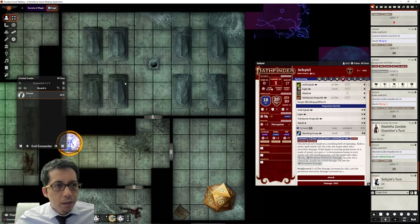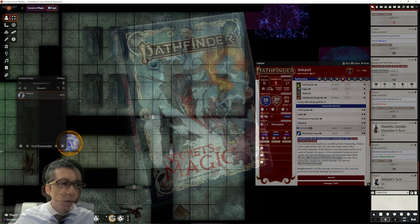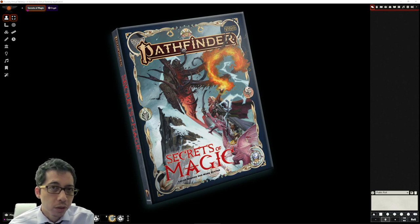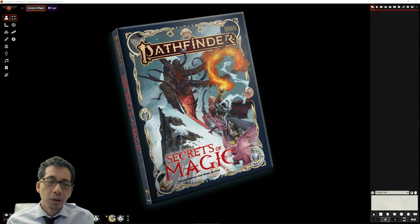On his next turn, now with a fully accurate weapon, Seltiel attacks the Zombie with his staff, critically hits, and kills it. That ends the sample combat. I hope that gave a good overview of the Magus and highlighted the three-action economy and all the interesting choices all classes can make — and in particular the choices the Magus can make given its class features.